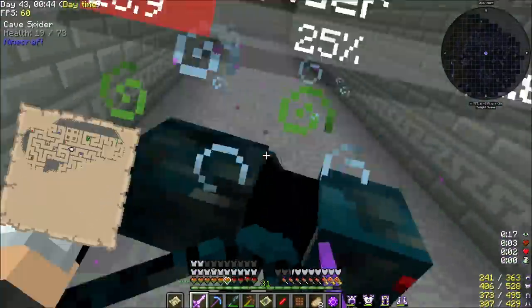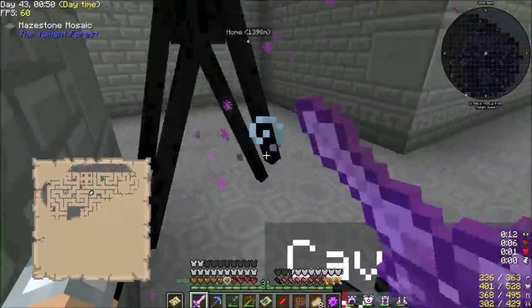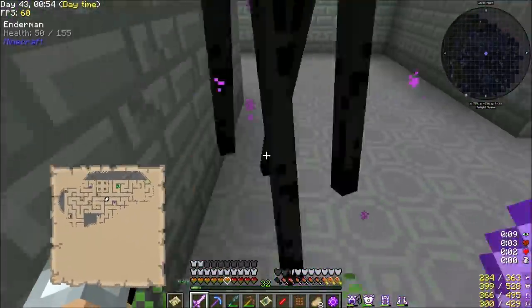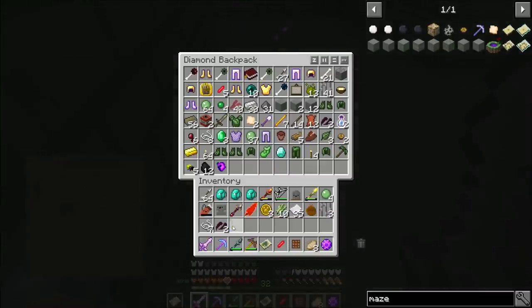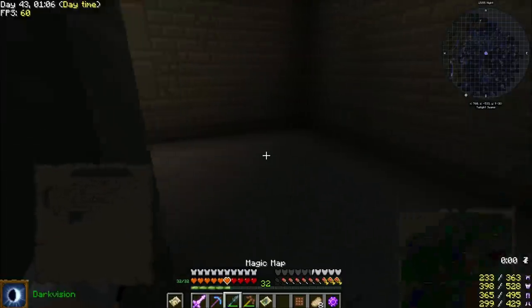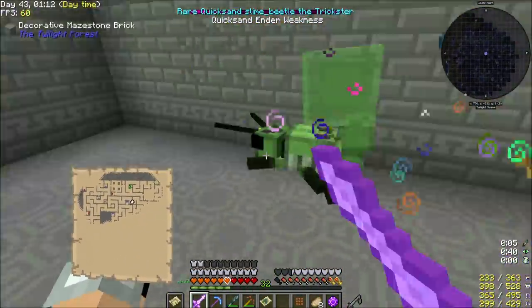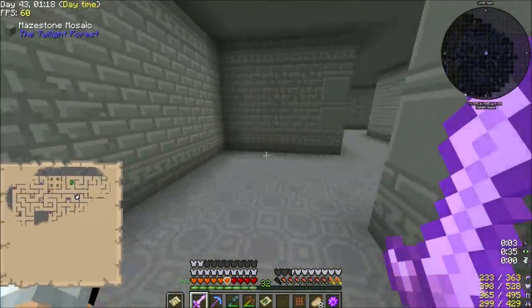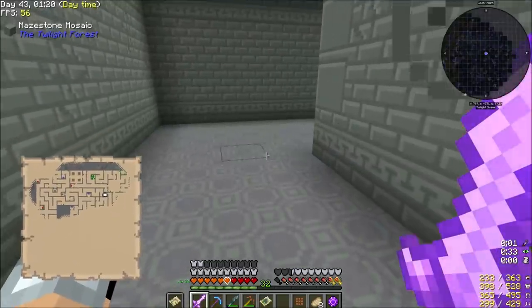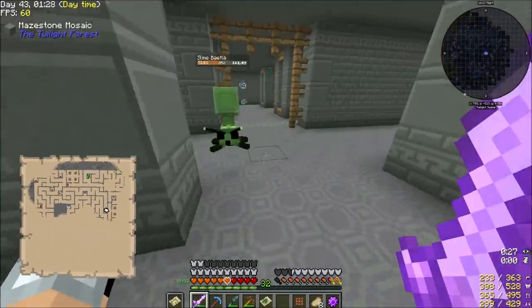Oh, we've got an angry enderman now. I actually do need to kill him because he can't do anything against me and I need the enderpearls. I'll take the nebulous heart — five enderpearls off him. We're about to start heading to the south, and chances are the Mino Shroom himself is going to be in the south section.